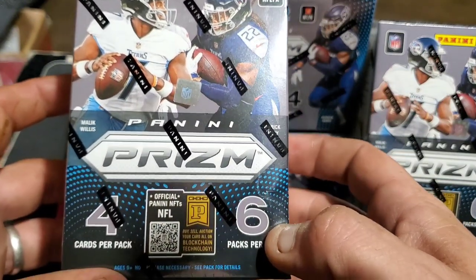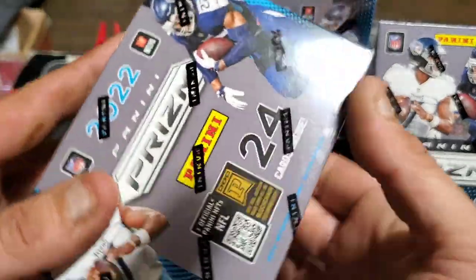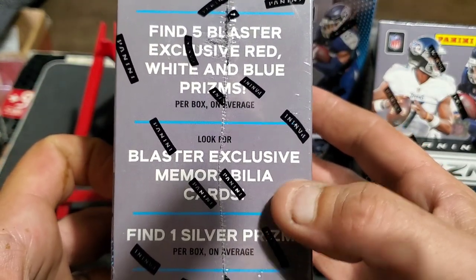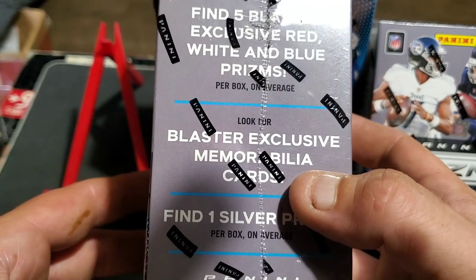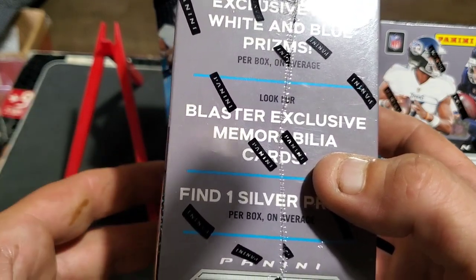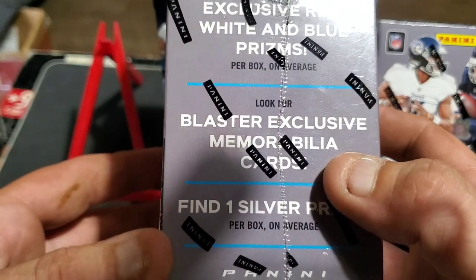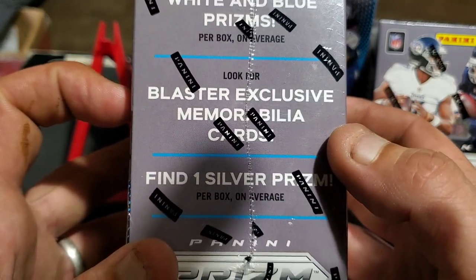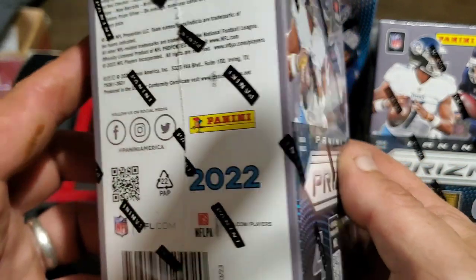We're ripping four boxes of Panini Prism 2022 football blasters. These consist of four cards per pack, six packs per box, 24 cards total. We're looking for signatures. Find five blaster exclusive red, white, and blue prisms. This is a Walmart box — you get red, white, and blue prisms. With Target you get blue prisms, and with Fanatics there's a different color prism. Fanatics is definitely the one you want.